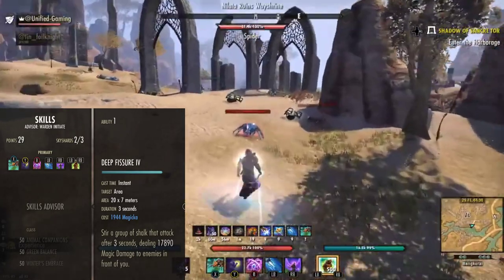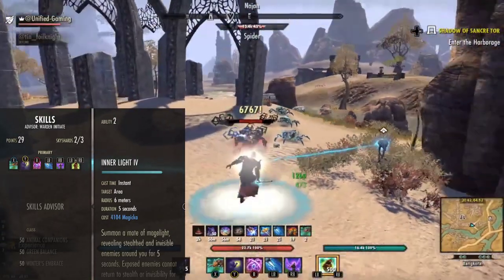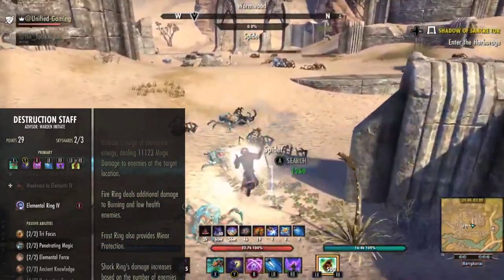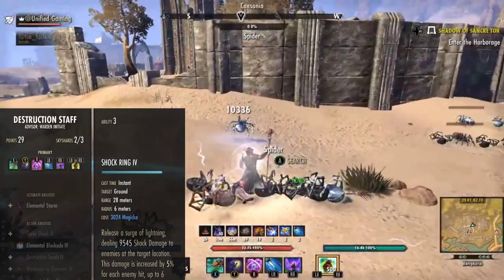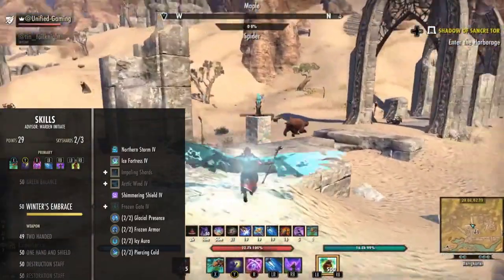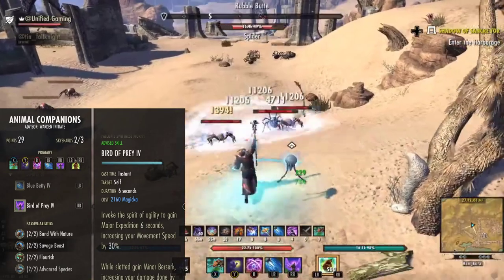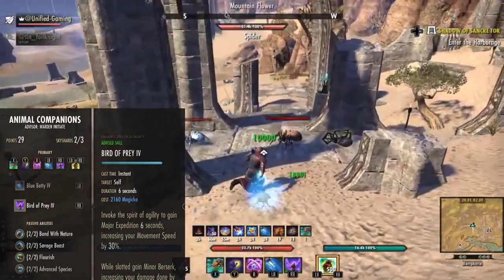With the skills, this is a one-bar build. If you want to use this in the overland you can do this absolutely fine. Our tooltips are really high — 20,000 Deep Fissure, and with the glyph it's about 22k. We have Inner Light from the Mage Guild. We have Shock Ring from the Destruction Staff — you need Elemental Ring which turns into Shock Ring because we have a lightning staff equipped, and this does about 10k total tooltip. We have pretty much 100% pen against PvE mobs. Blue Betty gives us access to spell damage, some resources, and bonus damage from the Advanced Species passive. Bird of Prey gives us movement speed and Minor Berserk.